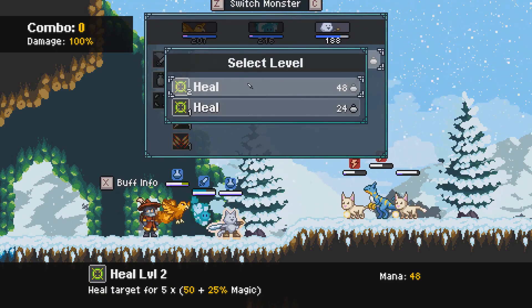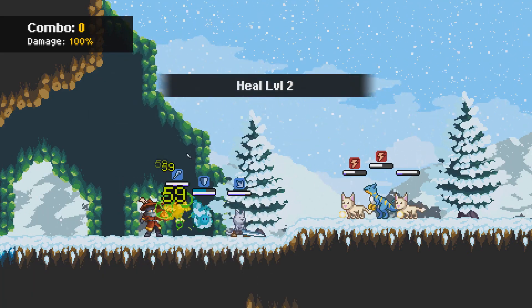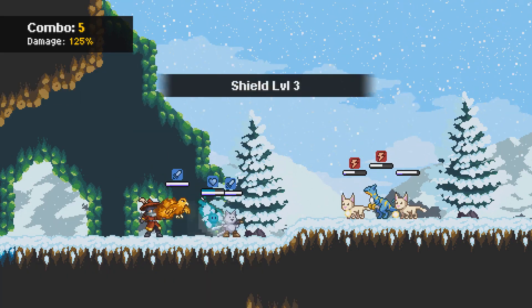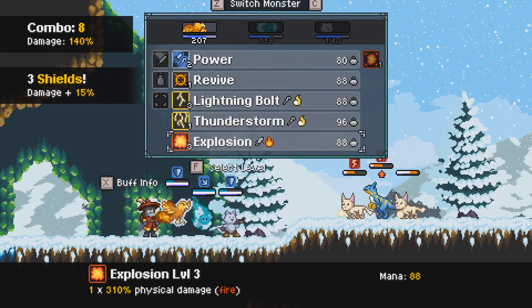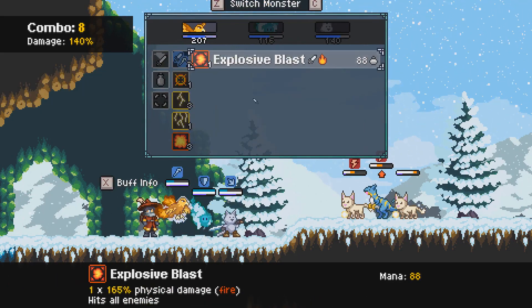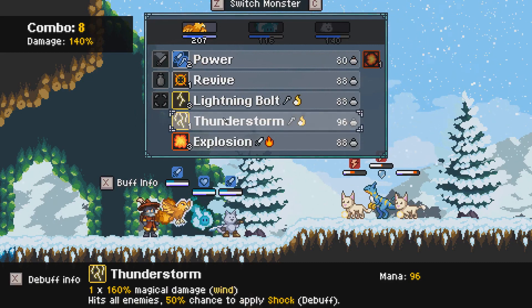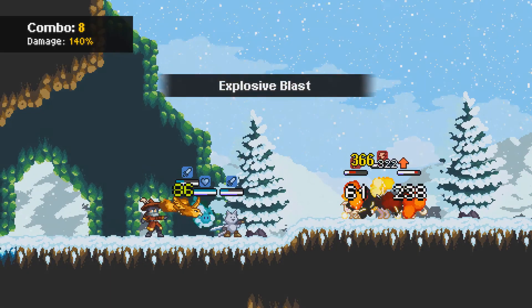I mean there's no harm in it — yeah, let's give you a heal and get some shield going. Perfect. And then yeah, does this hit all enemies? Okay, it just hits everything — but it also does a lot more damage to the middle guy with his cute tongue.